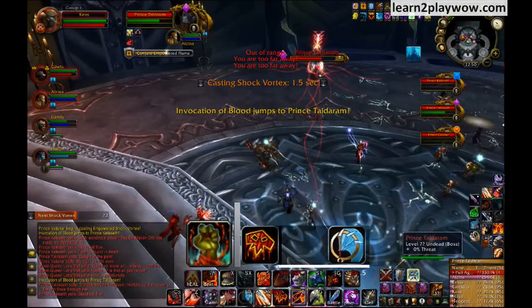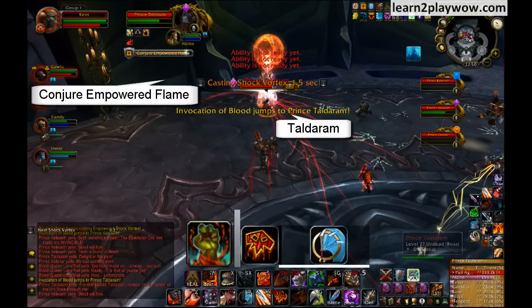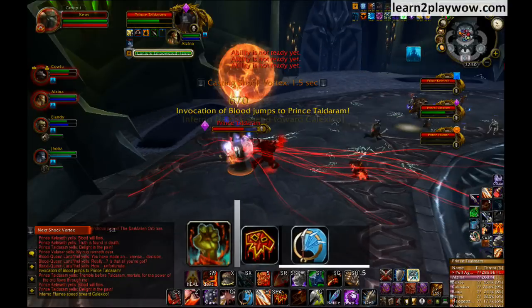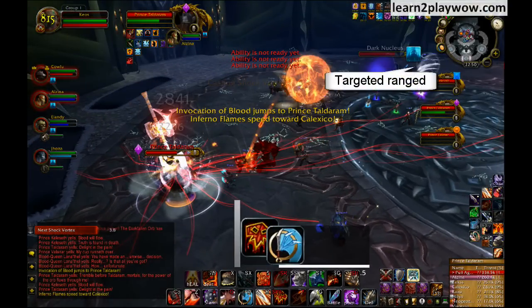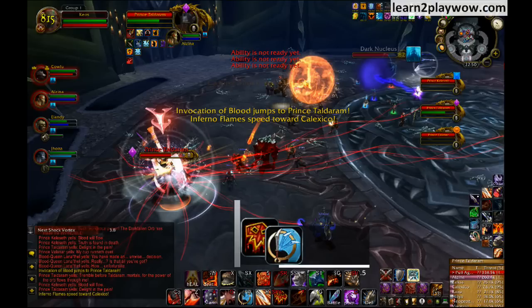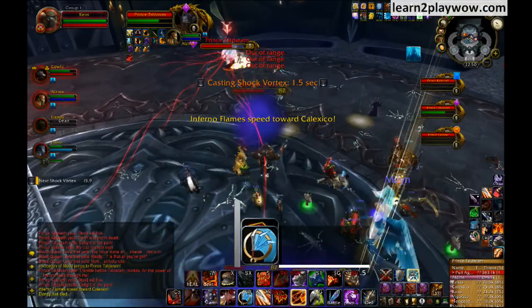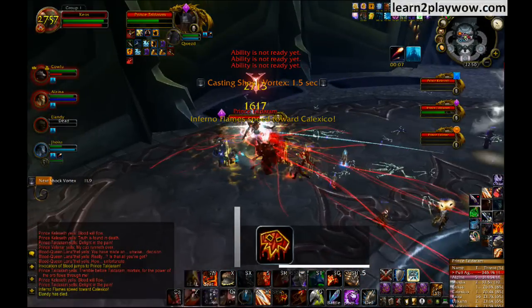Next up is Taldaram and his ability Conjure Empowered Flame. Notice the big red fireball rising above him. What happens is that this fireball targets and then moves towards a ranged or healer. When it reaches that ranged, it will explode. So ranged, stay at max distance from Taldaram. This fireball is initially very powerful, but as it moves through the raid it shoots tiny fire sparks at people within 10 yards. This makes it go down in size and makes the final explosion less damaging and less likely to kill someone.